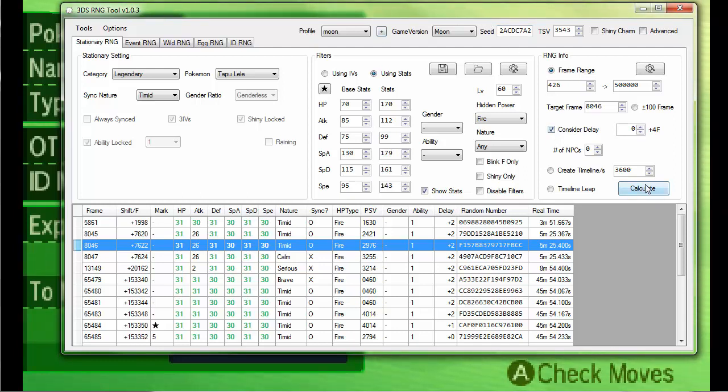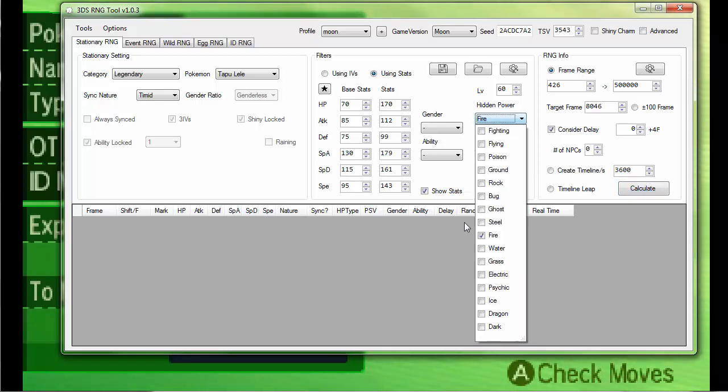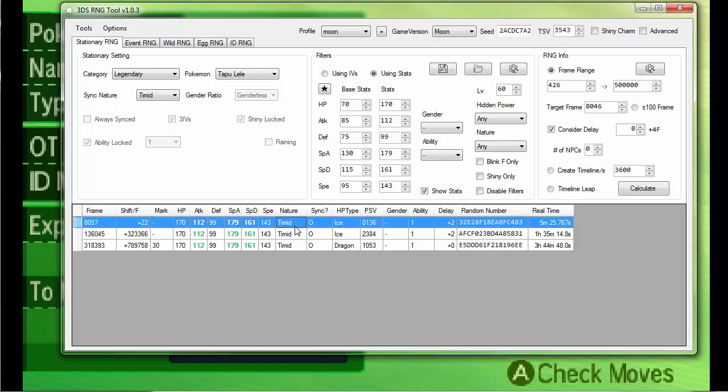Okay, so it is Timid. You can go into 3DS RNG Tool and click 'Using Stats' — it's basically just to search using its stats. Type out what you got. Since I'm using a synchronizer, you can't just use the nature to figure out if you hit the right frame or not. The stats are 170, 112, 99, 179, 161, 143. I'll uncheck the hidden power — it probably can't have Hidden Power Fire right now. So I have HP Ice, and I am 22 frames late.